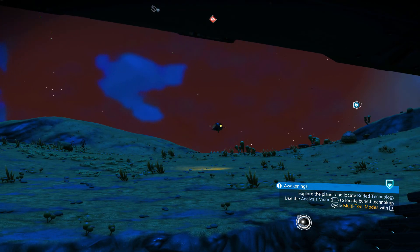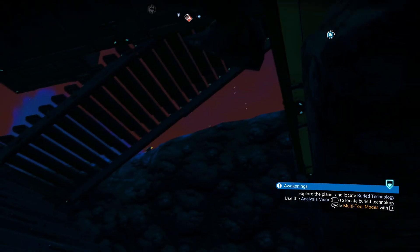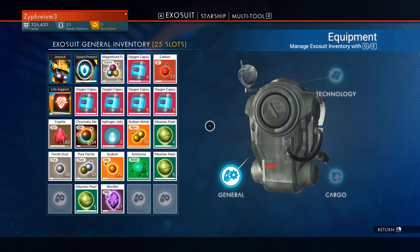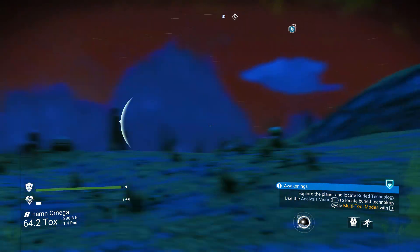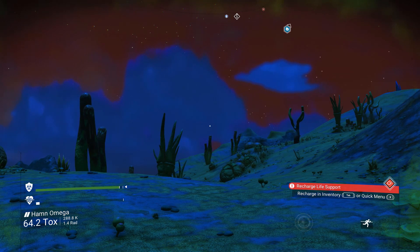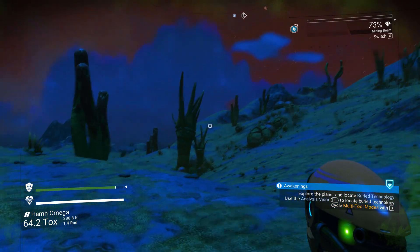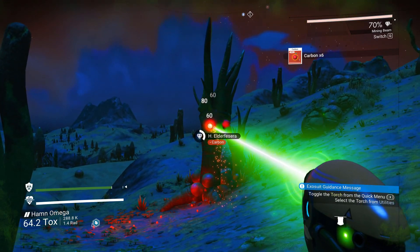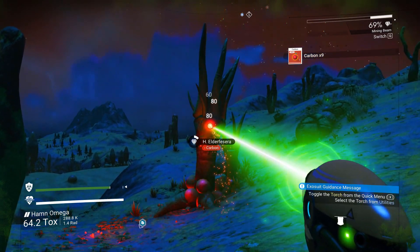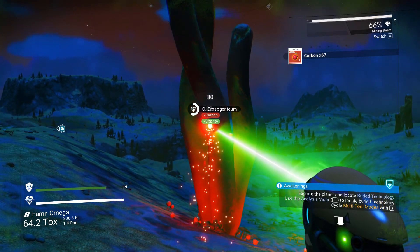Oh, there's a bloody sentinel here now. Oh great, that's really great. Do I have — no, I do not. Of course it's raining. Oh no, that is not good. As far as I can tell, you cannot get rid of sentinels. You can wage war against sentinels and eventually beat them, but...